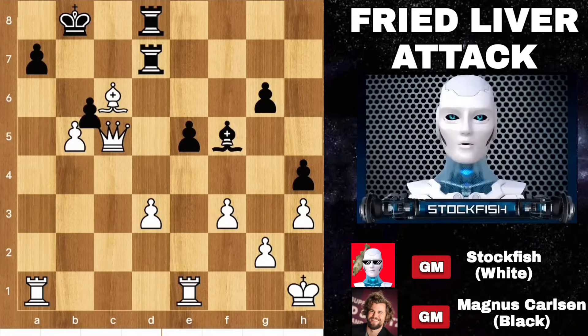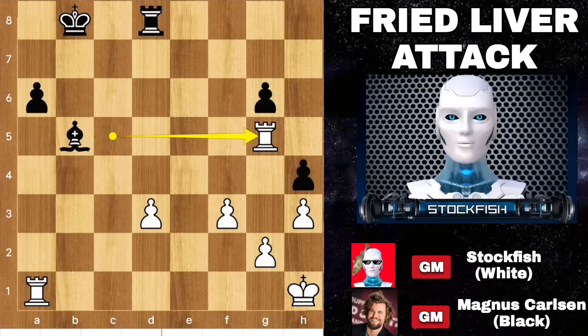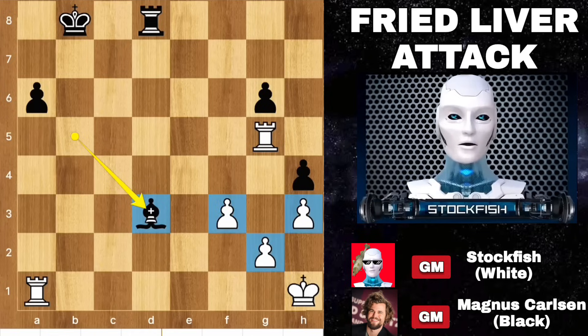Queen takes c5, pawn takes, takes, takes, rook takes, takes, rook takes, a6, rook g5, bishop takes. However, Magnus played a very good game — well done Magnus — but white is totally winning.